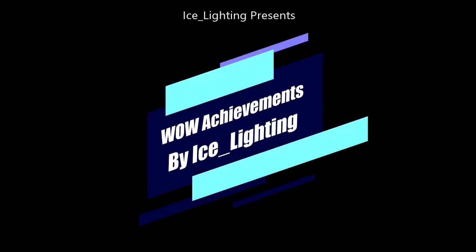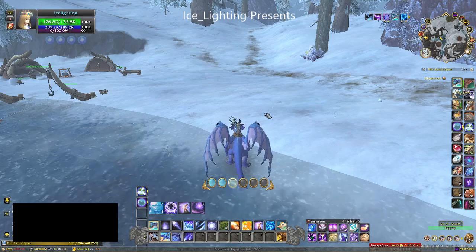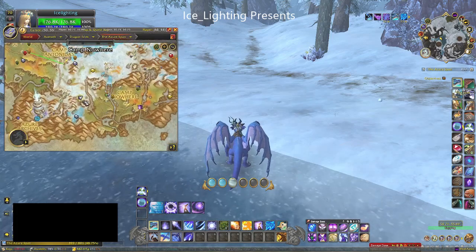Hey everyone, welcome to Wow Achievements by Ice Lighting. In this video I'm going to show you how to do the achievement 'Do You Want to Build a Snowman?' This is rather a fun one — it's in the Azura Span and you want to go to here.